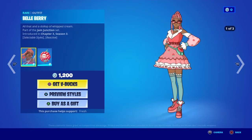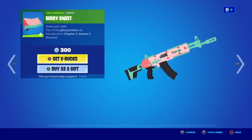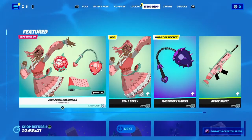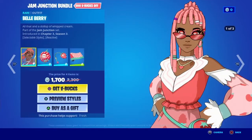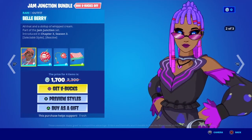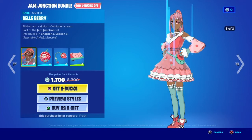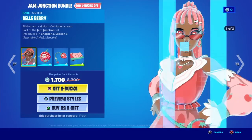$1,700 for the bundle, $1,200 for the skin, $800 for the pickaxe, $300 for the wrap. Okay, they finally bring this out — the Jam Junction bundle. They finally brought this out. This is the last skin for the summer update that they forgot about.